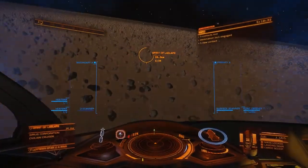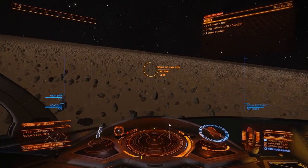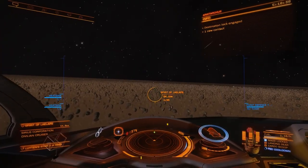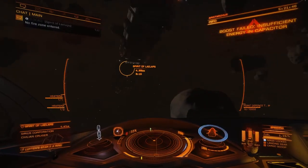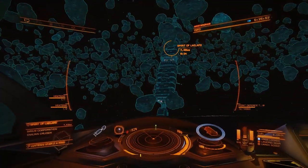To get your reward for the recent CG, you need to dock at the Spirit of Laelaps megaship. However, some commanders may notice it is a bit bugged and flies away from you. Getting in front of it in normal flight is not exactly the best idea either, as you can see here.